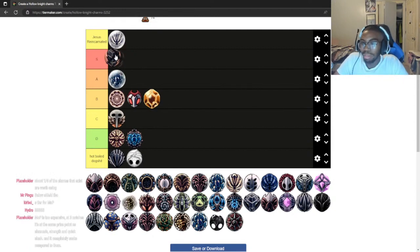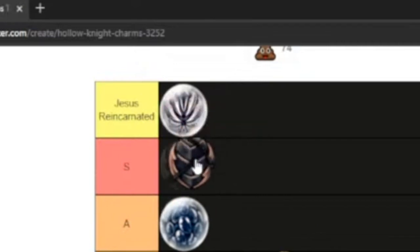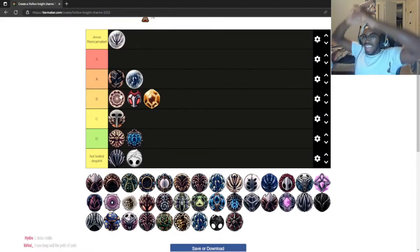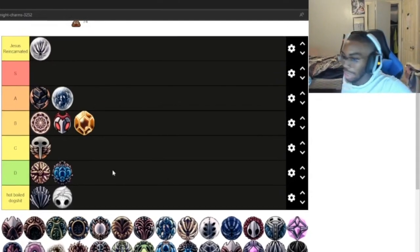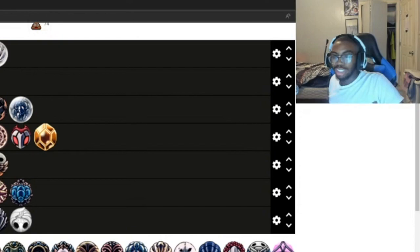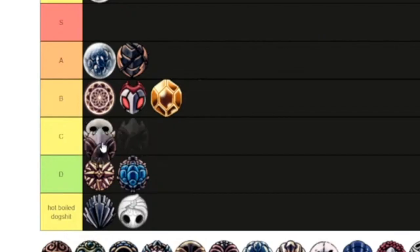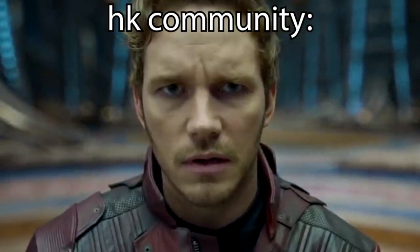Mark of Pride — yeah, the problem is it's three charm slots. I barely use it because it costs three charm slots, but it is really good. I can't put it in S tier knowing that it costs three charm slots when there's Fragile Strength. I'll put it in high A because it is really good, but compared to Fragile Strength I'm not picking it over that or Shaman Stone. It's not even above Fragile Heart — out of here. Nail Master's Glory — high C tier.